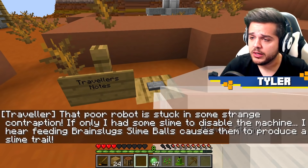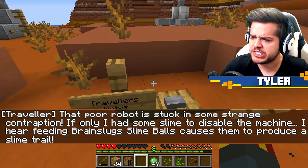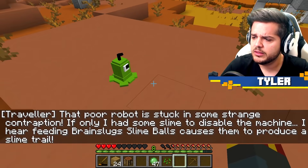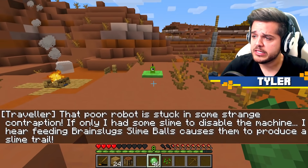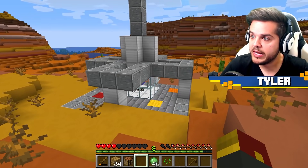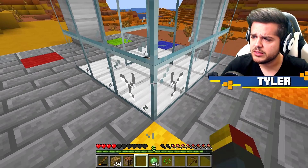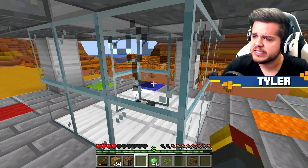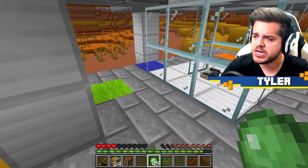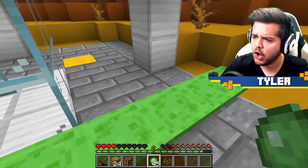More traveler's notes. That poor robot is stuck in some strange contraption. If only I had some slime to disable the machine. I hear feeding brain slug slime balls causes them to produce a slime trail. Well, let's see about that. It sure does. Slime trail seems to have been activated. Hopefully he follows me around - yeah, he is. And right here is the machine. Maybe we can use it to save this robot inside. Breaking the glass doesn't seem to be fixing anything.